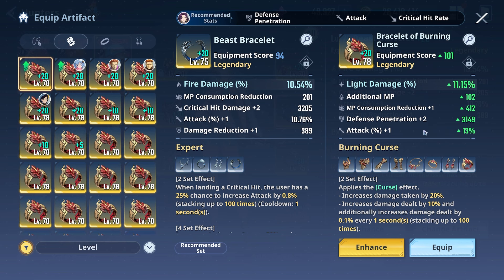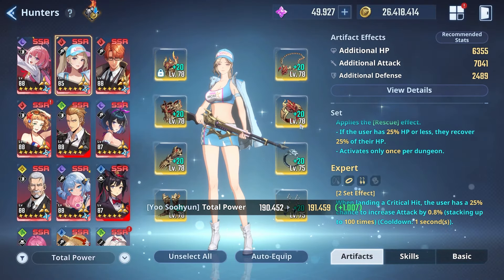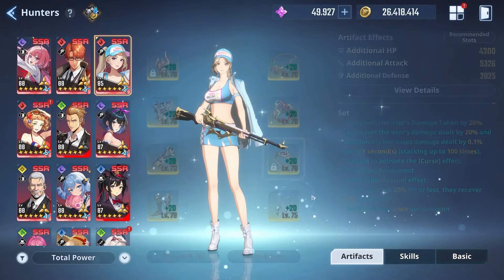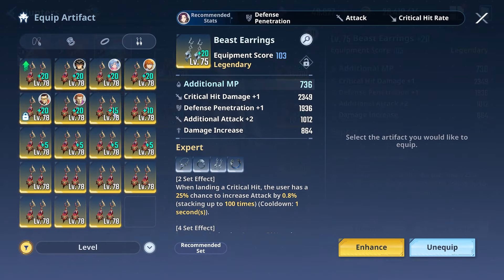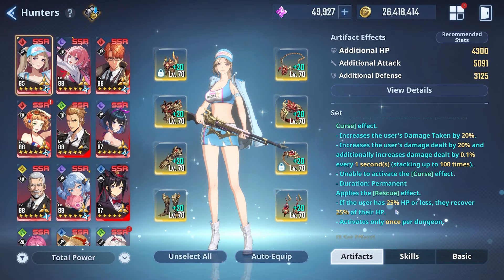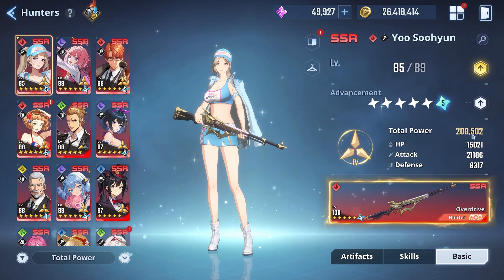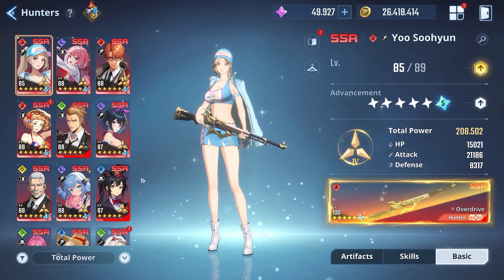Once I swap this bracelet — let's pick this one — the stats are much better, and if I equip it, our power will go up because the level is higher and we're getting higher substats, meaning more power applied. Same thing for our ring — let me swap it to something random like this one. We did lose power that time because I lost the 2-set effect, but if I swap in one more curse piece and equip it — our power went up over 12,000! That's a substantial amount — we went from 195,410 all the way to 208,502.